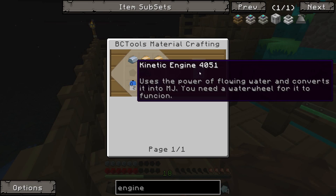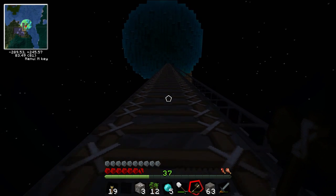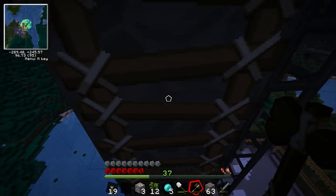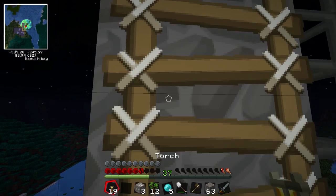Press shift for more information - uses the power of flowing water. That's it! Because we could have some water flowing off the side of this and maybe generate some energy that way. We need a redstone chipset though, and I don't know how to get that.